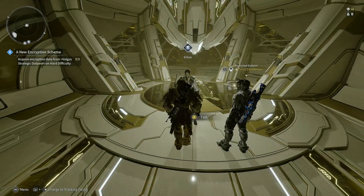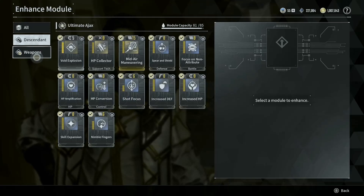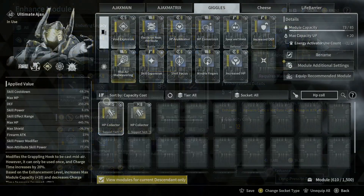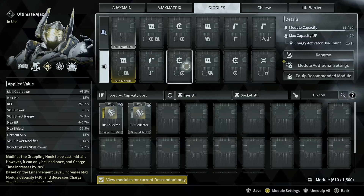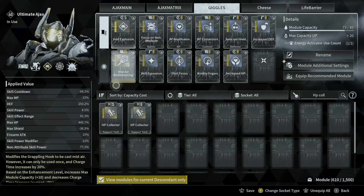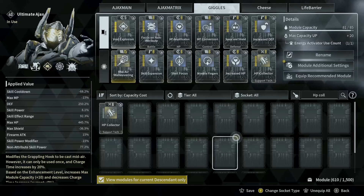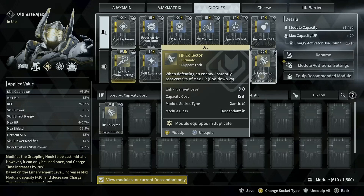You can enhance your module by visiting Cilion. This will cost you gold and Kuiper Shards — the two most important currencies in the game that you will need to farm for. Additionally, every module comes with a specific symbol, also called a module socket type — basically, it's a polarity system. When you match the polarity of a module with the polarity of a module slot in your Descendant or weapon, the capacity cost will be cut in half. This means an enhanced module with a 16 capacity cost will be cut to 8 when you match the polarity.